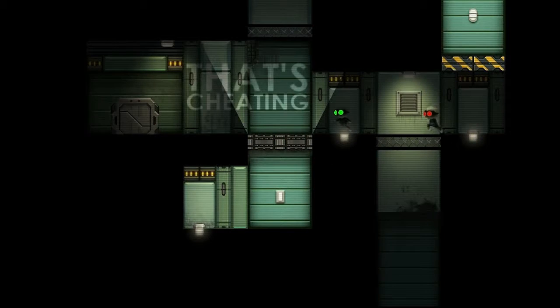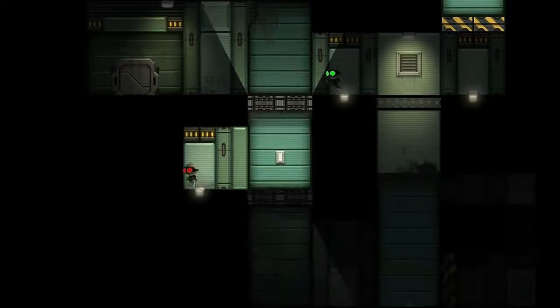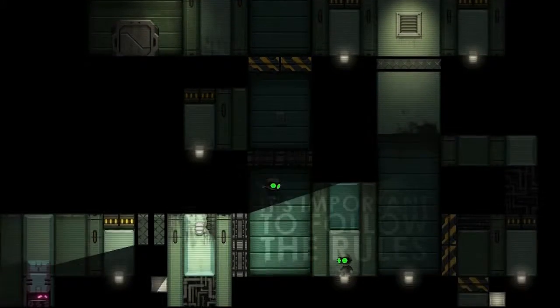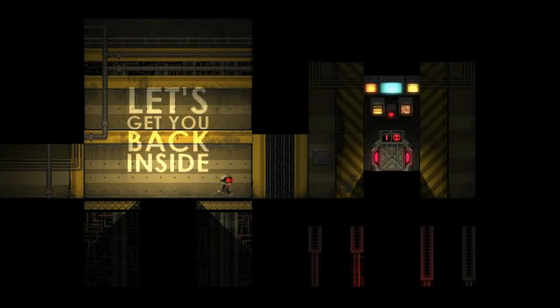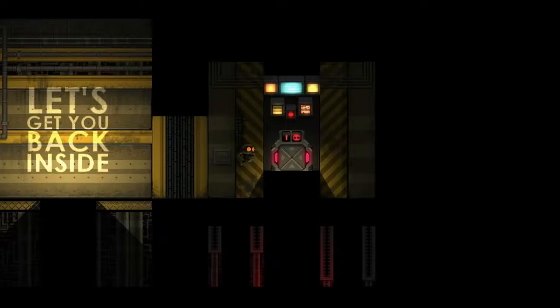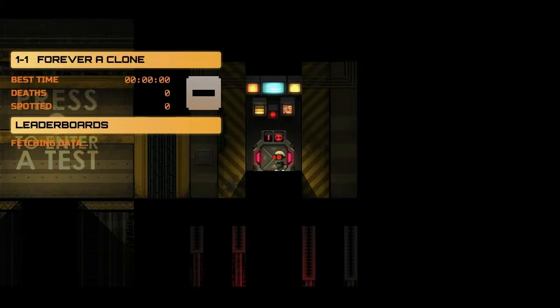Not only do you have this massive exploratory world, you also have the test chamber gameplay from StealthThink 1, only this time the test chambers are hidden around the entire facility and it's up to you to explore and go and find them.